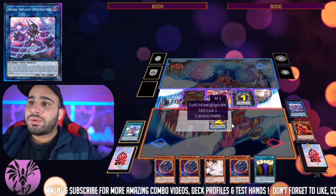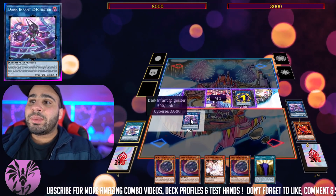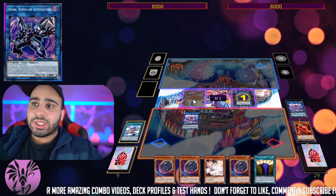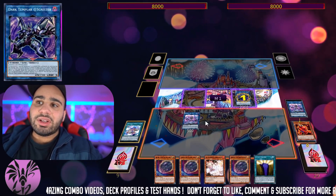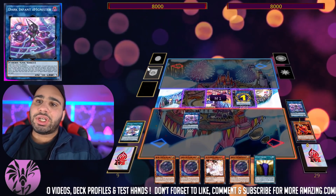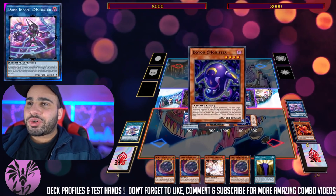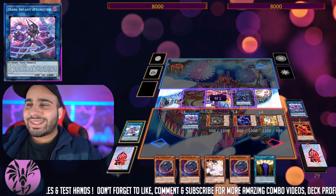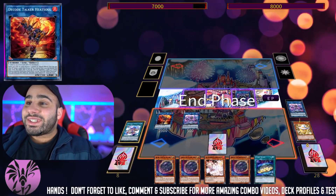Now we go Chain Link 1 and Chain Link 2 — this is going to shift Dark Infant itself to the other column, but it only shifts to one column. If you misplay by putting Dark Templar on the wrong zone instead of the right side of the field, you won't be able to move Dark Infant to the right — you can only move it to the left. It has to be to the zone it points to. We can also change its attribute to Vine, which is relevant for Arrival Cyberse Adagnister, the big Link 6. Now we Link 3 for Deko Talker Heat Soul and draw one card every single turn.